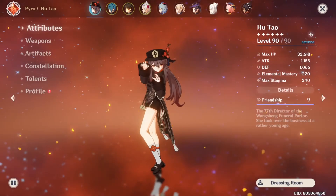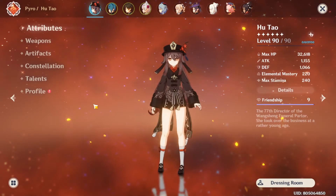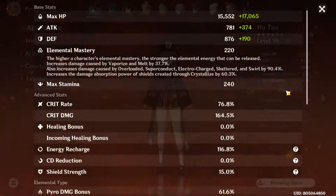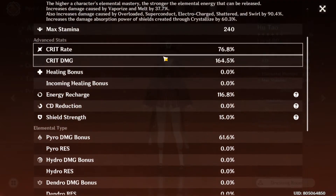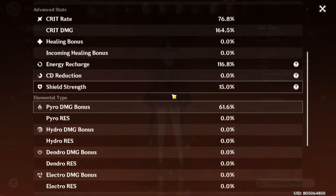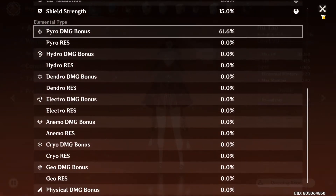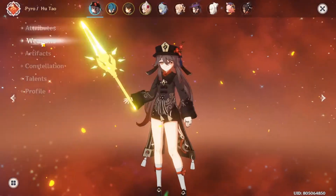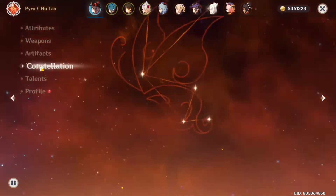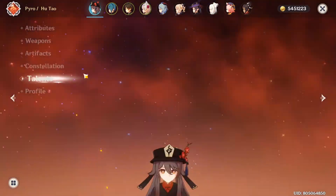This is my 76% crit rate build. Here are her main stats — details including crit rate, crit damage, Elemental Mastery, Pyro Damage bonus, weapon, artifacts, constellation, and talents.